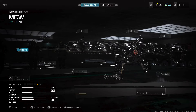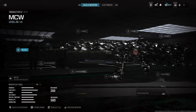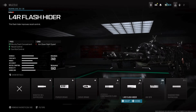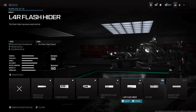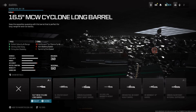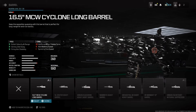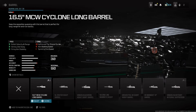For the best MCW pro ranked class setup that a lot of streamers and CDL pros are using: for the muzzle, you're going to want to use the L4R Flash Hider because it's going to improve muzzle flash concealment and help a ton with recoil control and gun kick control. For the barrel, the best one for the MCW is the 16.5-inch MCW Cyclone Long Barrel — it's going to give you hit-scan bullet velocity range. Aiming idle sway is going to be improved, firing aim stability improved, so you're going to have no visual recoil.